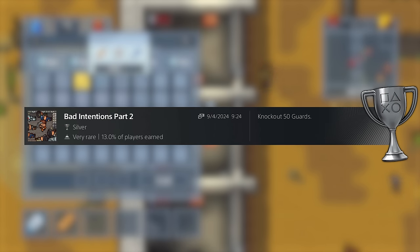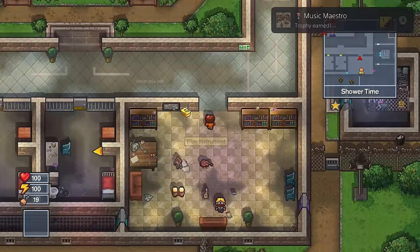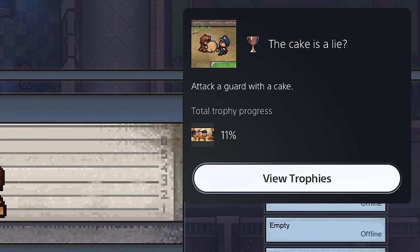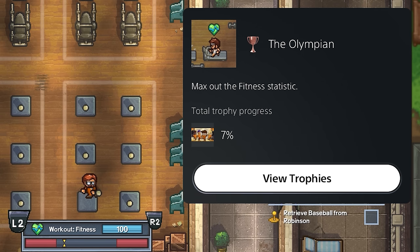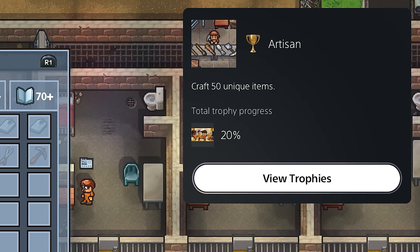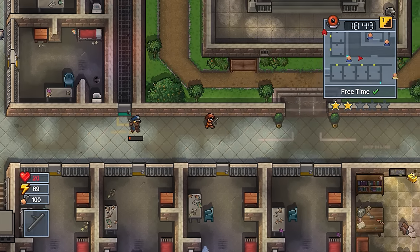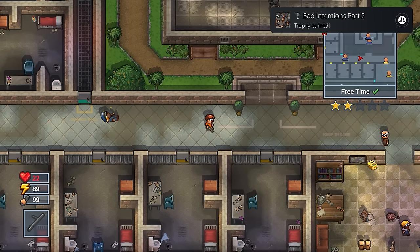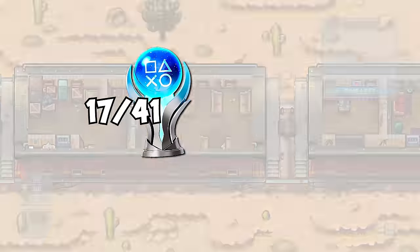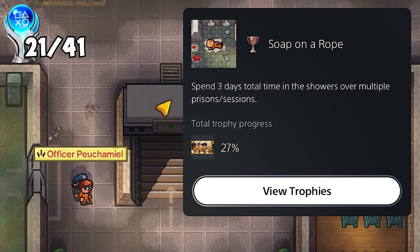Bad Intentions for knocking out 100 inmates, Bad Intentions Part 2 for knocking out 50 guards, and Tell Me What's Your Favour for completing 100 favours. While there is a lot of random nonsense in this trophy list, it's all generally fun - just silly fun, which is what this game is. Hitting someone with a cake, giving someone a cup of tea. I never really got bored doing any of these. I was working towards multiple things at once and it was a lot of fun navigating through that first prison. The only one that kind of dragged is doing all of the jobs, because you have to do it across six or seven different prisons. All things considered, the random trophies are fun.